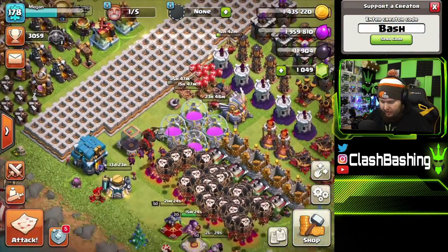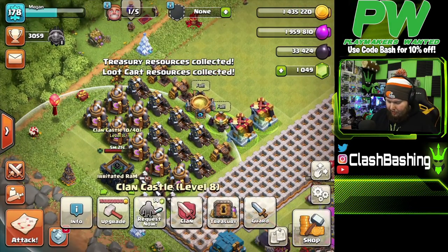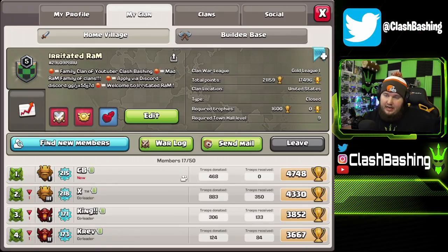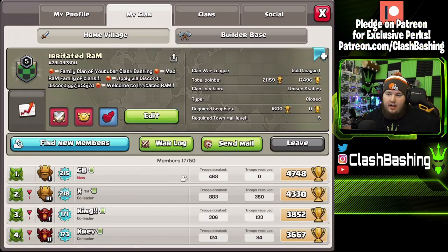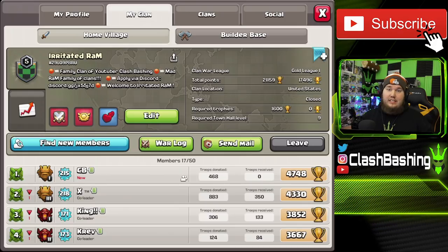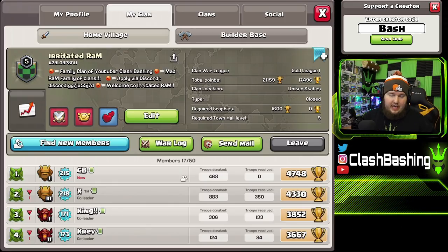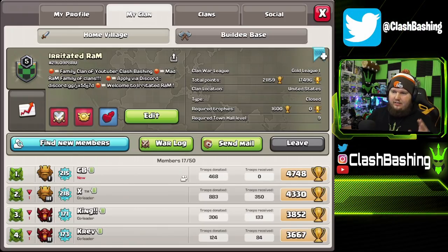Now let's talk about Irritated Ram. This is a clan we tried to run a while ago as a TH9-10 clan, but now we're going TH9 through TH12. Requirements: you can't be rushed. For Town Hall 9s I want to see at least level 15/15 heroes. For Town Hall 10s: 30/30 minimum heroes, ideally 40/40. For Town Hall 11s: 40/40 minimum on King and Queen with Warden going. We're only taking a few Town Hall 12s.